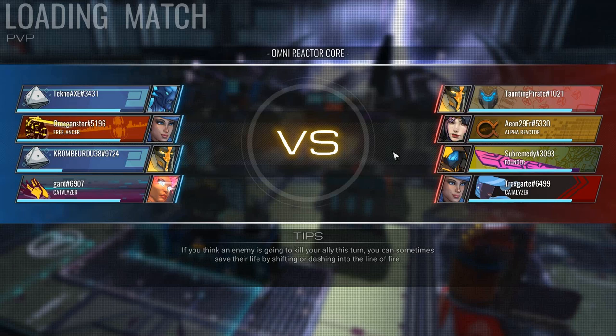If you think an enemy is going to kill your ally this turn, you can sometimes save their life by shifting or dashing into the line of fire — that's an interesting tip. One thing about my character is he does have more hit points, about a fourth more hit points than the other guys, as a support character.